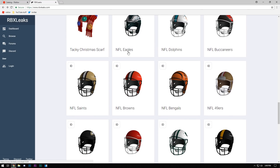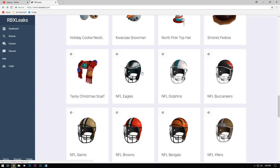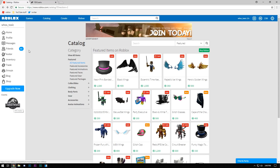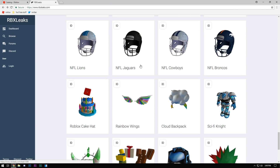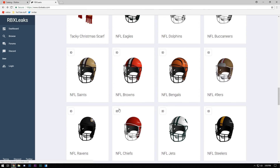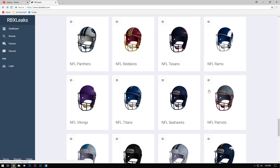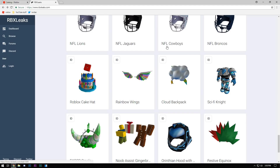A ton of items are winter and Christmas — they're already leaking their winter stuff now. Once you get past that, all of this is NFL stuff. My question is, is the NFL sponsoring Roblox? Is this why they're making NFL hats? I'm assuming the next sponsored event is going to be the NFL after Jurassic World, and they'll have a big NFL game they're advertising — otherwise there'd be no explanation for all these NFL team items.